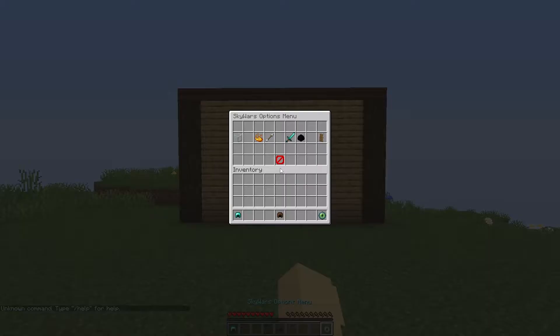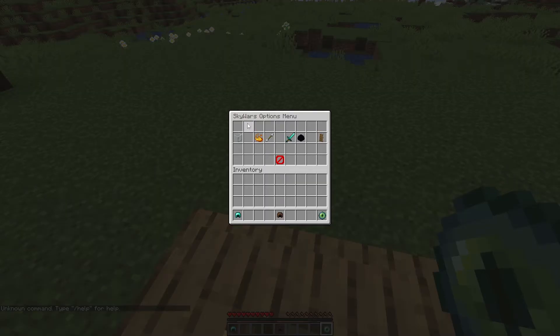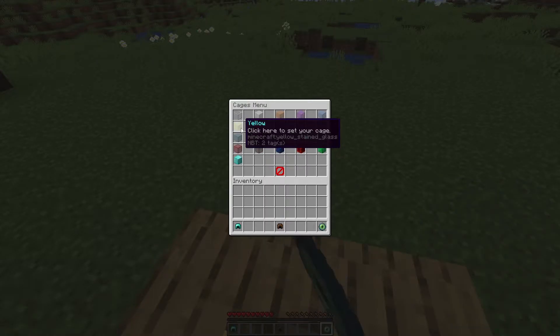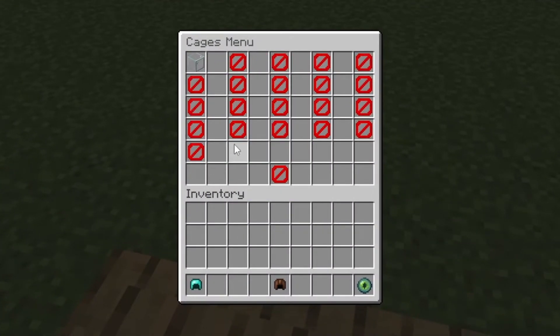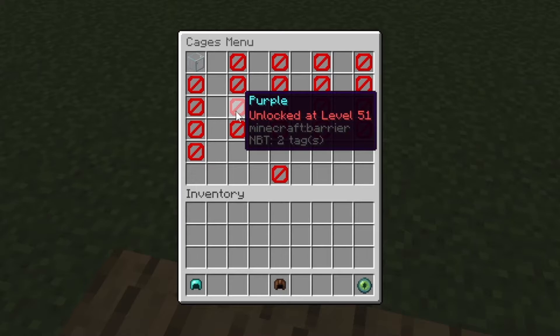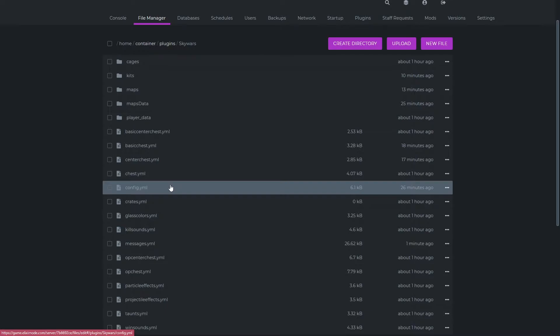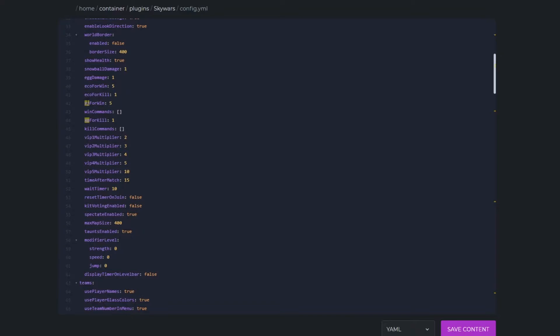Back in the lobby, we have the Skywars options menu in the hotbar. Players can customize things like cage colors, particle effects, and even the wind sound. These are all completely level-based, which you can see when I de-op myself — players earn levels through winning games and getting kills, which entices people to play more. If you want to edit this, head to config.yml, Control F XP, and you can change things such as XP for win and XP for kill.